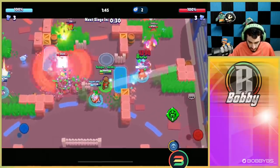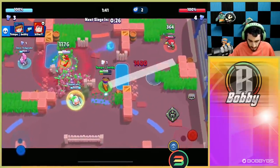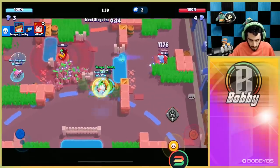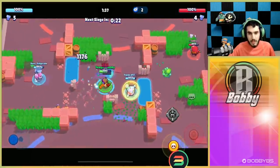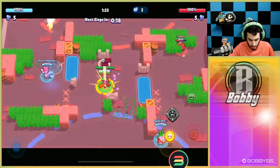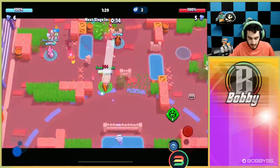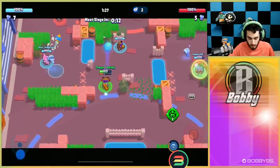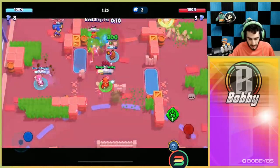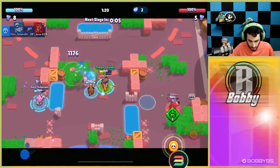Gene goes in again, we just got to shoot the turret to keep it alive. We're able to take out that Pam, and Gene finally takes out our turret, but we have another one straight away. This is looking pretty good — pretty close, pretty even game. We put the turret over here and it's not going to allow Pam to move forward at all. This Pam really can't do anything.